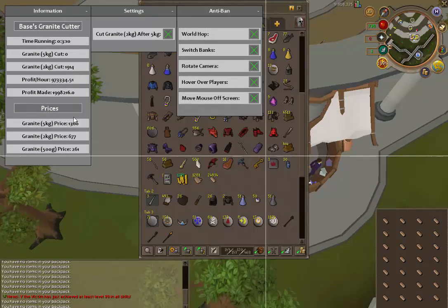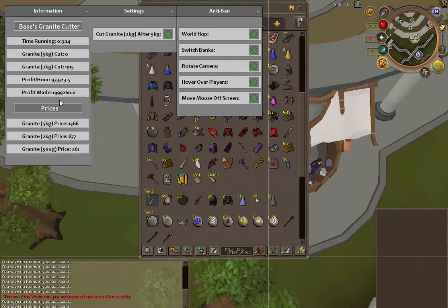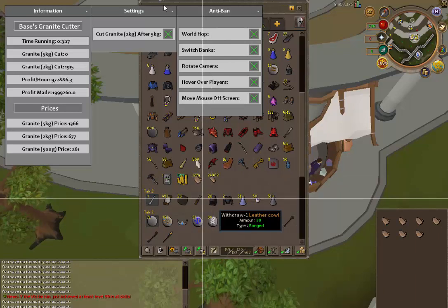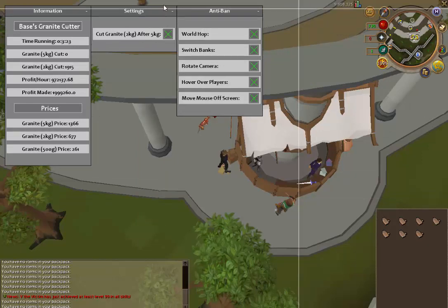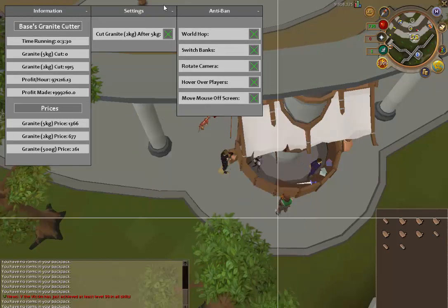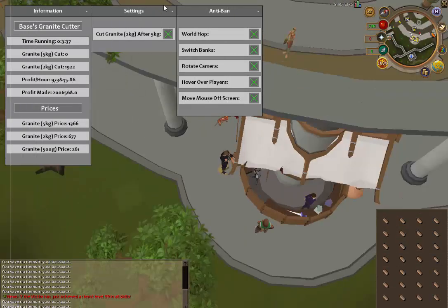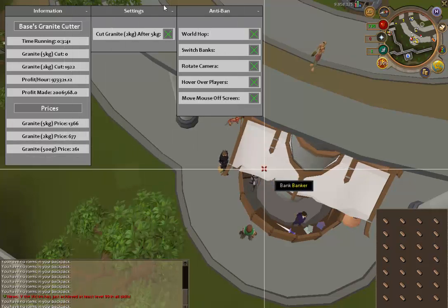In the two hours and three minutes I've been running, I've made 1,999,260 GP. So it works very well. I developed this a few days ago and I've been testing it for about 3 days now, while getting distracted playing other games and just paying attention to this every now and then. So far so good — I've fixed every issue that's come up, and I've made a little bit over 4 mil so far just from testing.